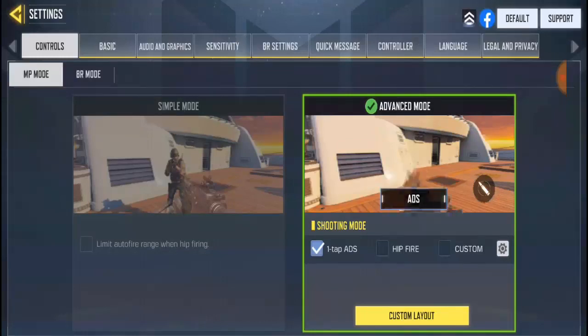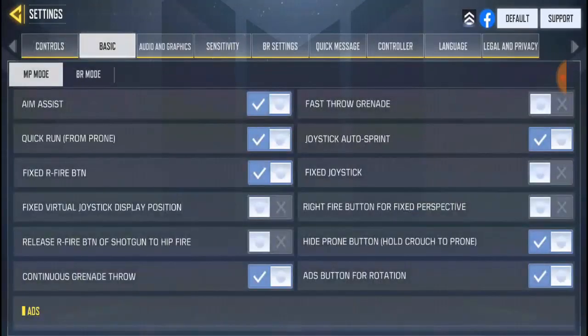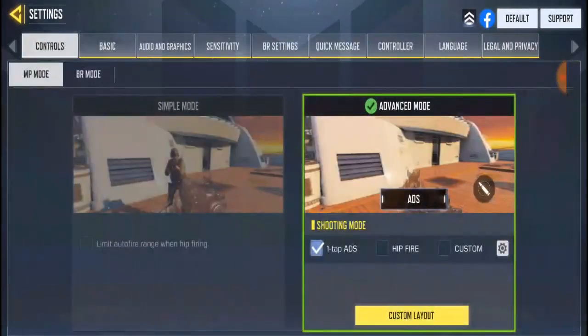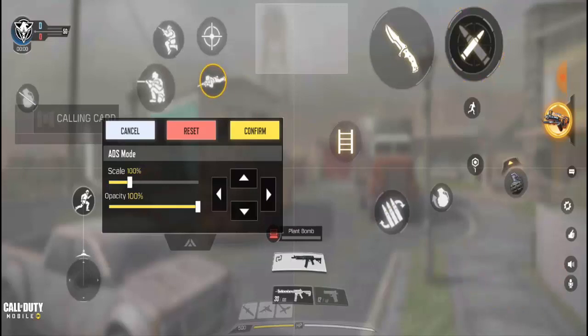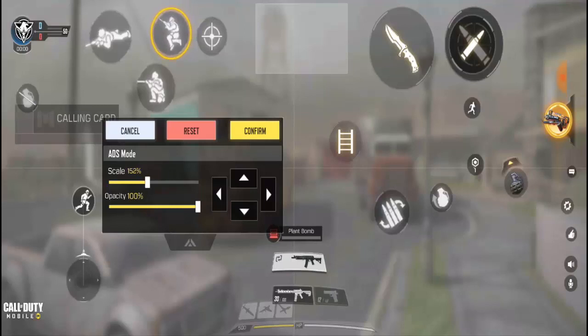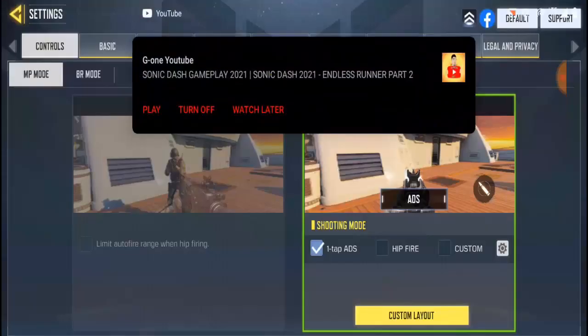Right now I need my prompt button because I can't play without it. I'm gonna go ahead and turn on the prompt button. Let's go to control and layout — they've got the prompt button. Increase it a little bit and put it over here, then confirm.